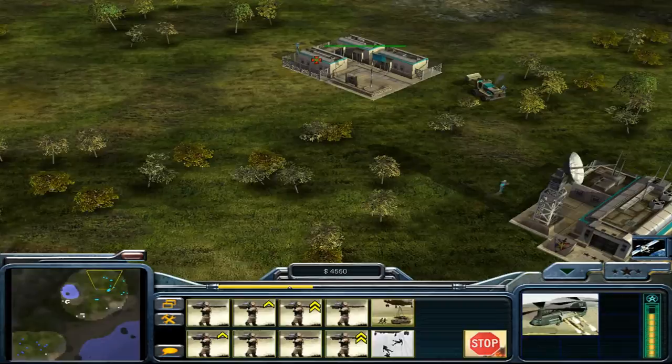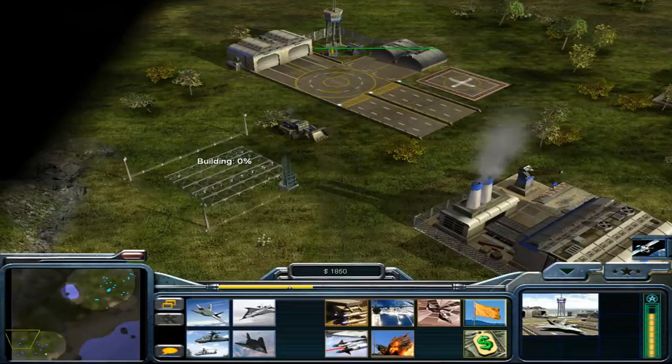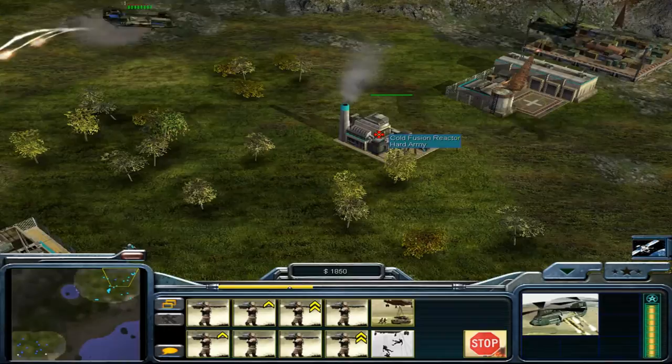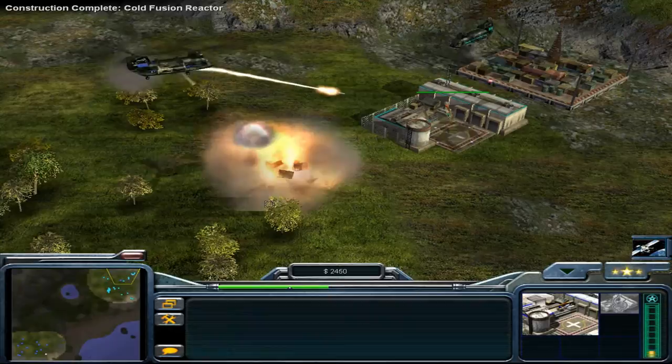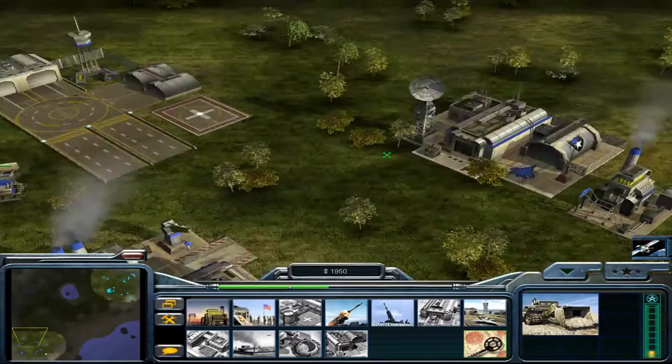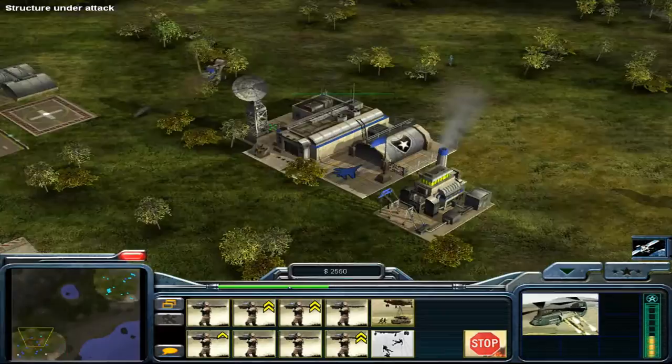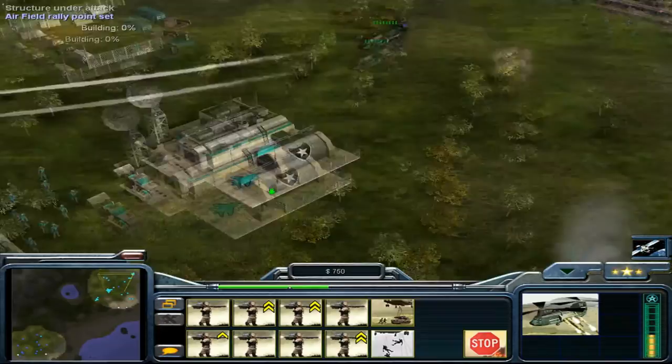We've already got this beat, but we're going to keep going as if we're going to lose — that's always my theory. Keep playing as if you're going to lose. Go right for the command center, call it dead. This might have been a little sloppy, but you really get the idea. You can bring a lot of heavy, expensive units into the battlefield very quickly as the United States Air Force General. Our base is under attack — got a little sloppy on my part.